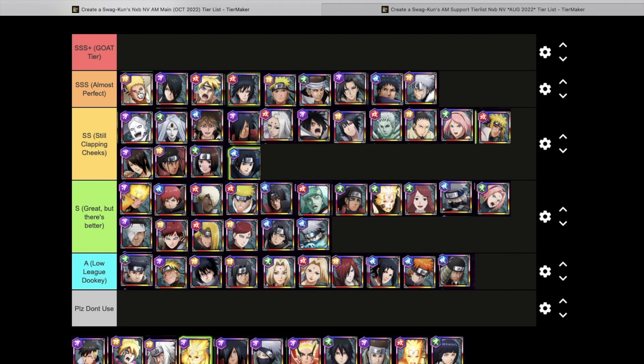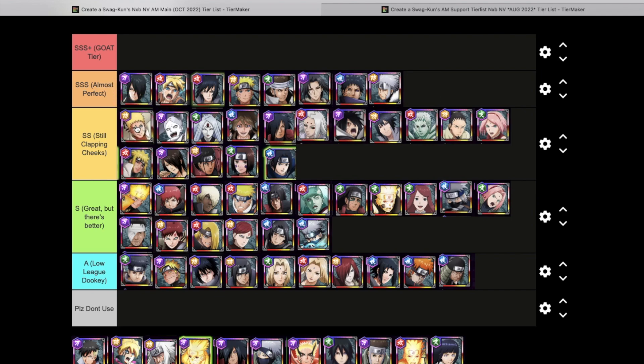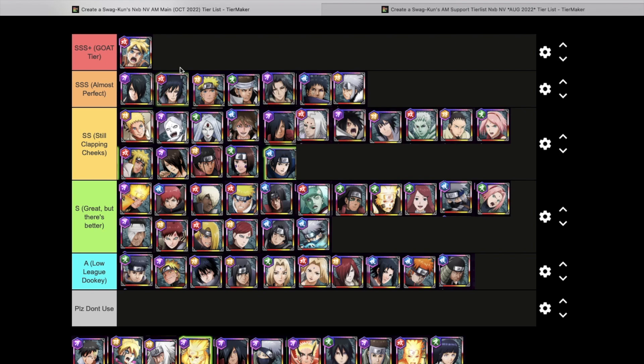First, Narukage — we're moving him down to double S tier. With his new X ultimate he does have revive cancel, but he lacks damage with the new units coming out, so his utility has dropped a bit. That said, double S tier he's still clapping cheeks. Warning Ninja Sasuke stays — still an amazing main. Boruto versus Momashiki I still think belongs in Goat Tier: amazing damage, invincibility, cooldown revival, and the unbeatable gate crash make him very very good.